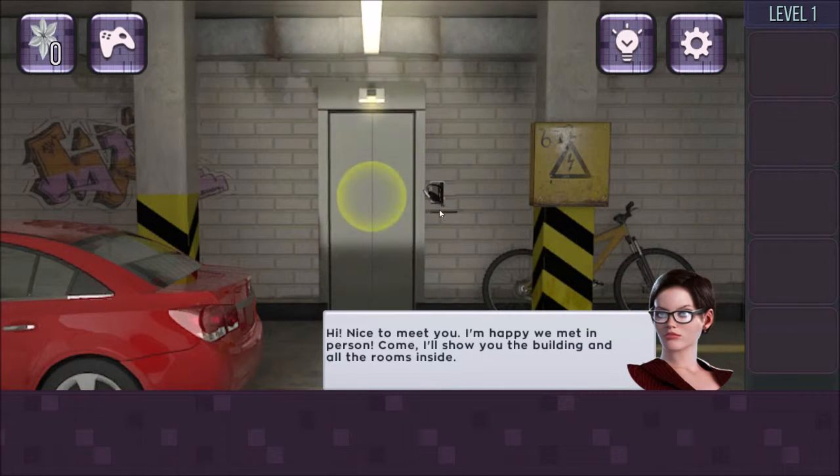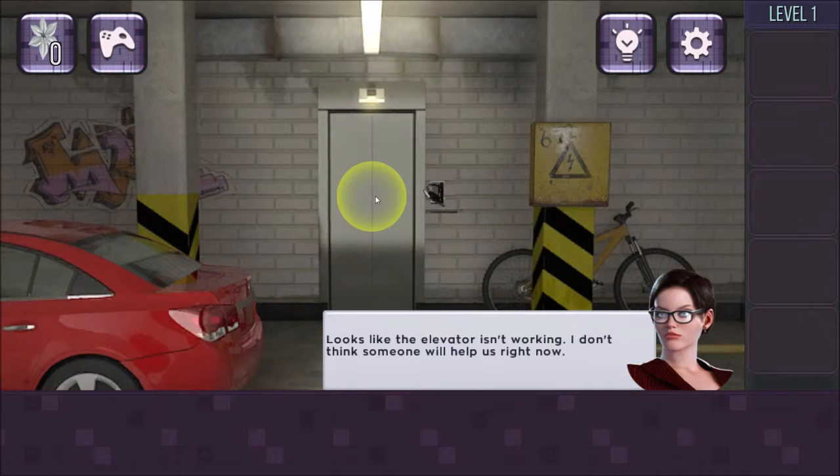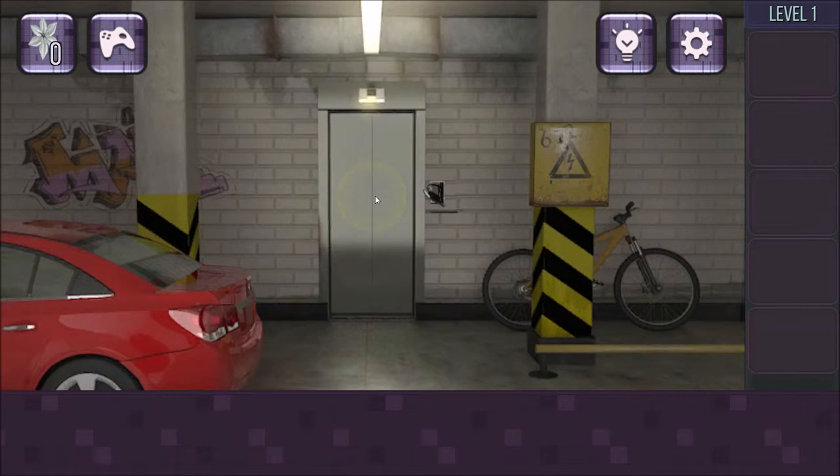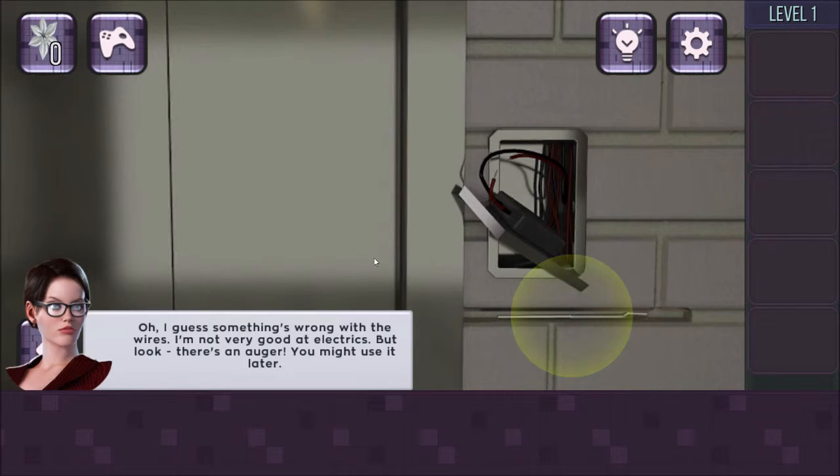Hi, nice to meet you. I'm happy we met in person — come, I'll show you the building and all the rooms inside. Looks like the elevator isn't working. I don't think someone will help us right now — once we try to fix it ourselves it will be a nice adventure actually. Let's see what's wrong with it. I'd say it's the power. I don't really know what I'm supposed to click right now.